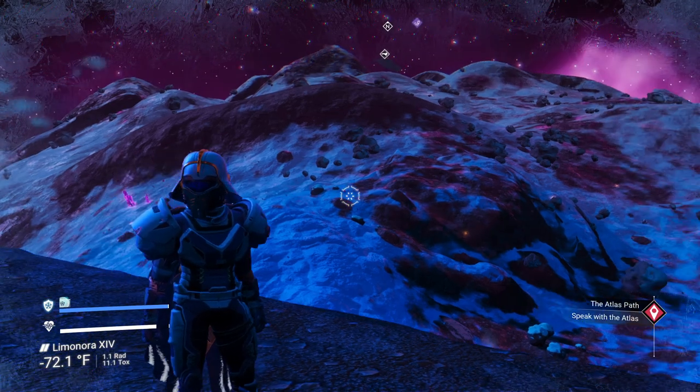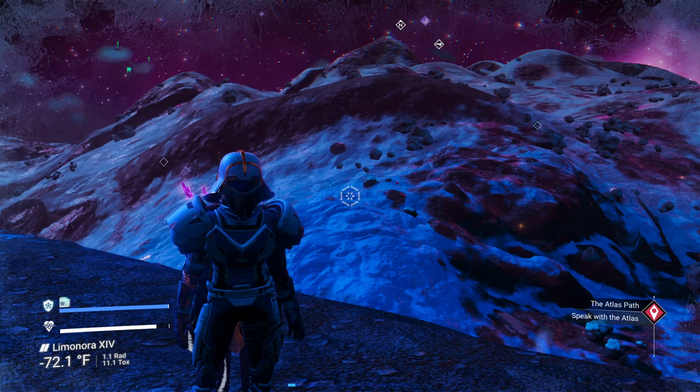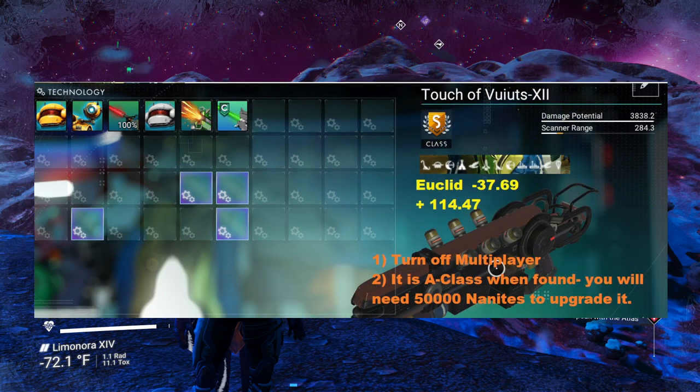Here comes the first one. We are going to transition over to that one here in just a second. Here is the first multi-tool. The first one is found in the Euclid Galaxy. You can see where it says Euclid — it has the coordinates that you will find it from any teleporter.